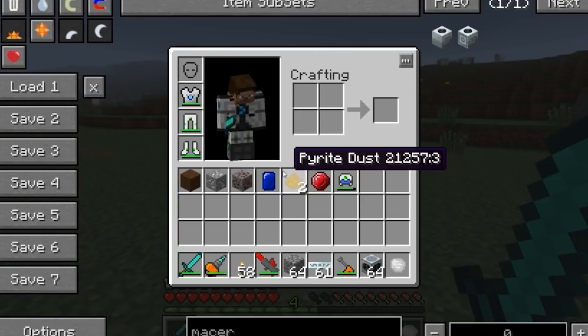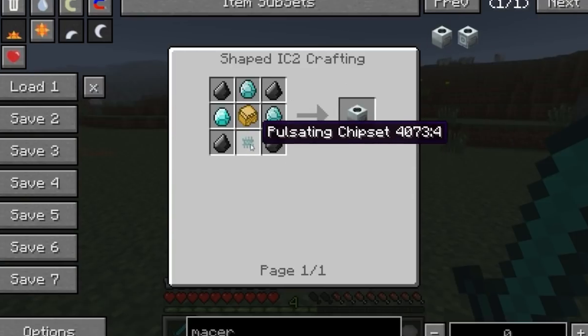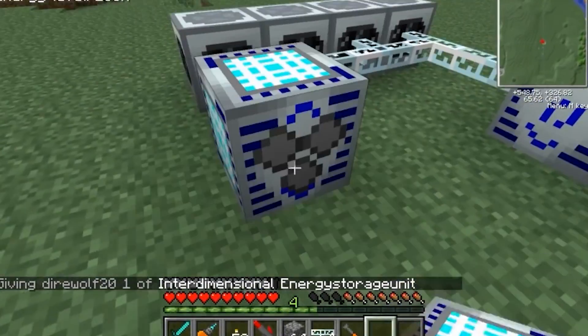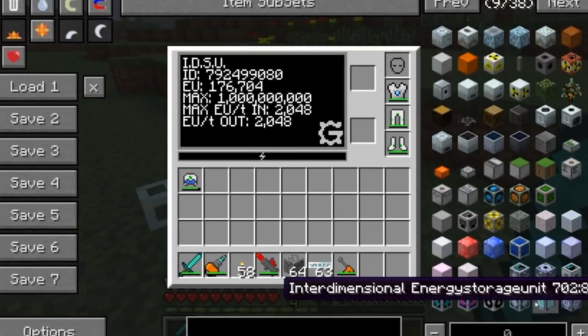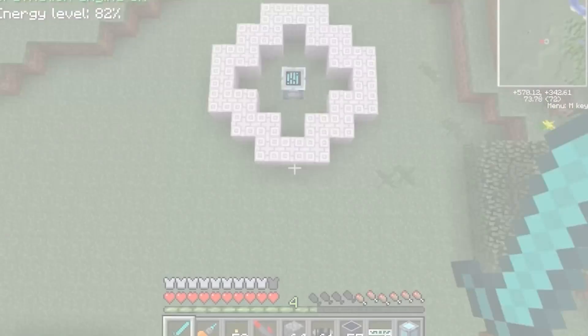GregTech was invented in 2012, and in these past 10 years, GregTech's progression has changed a lot. Let's take a look at what the GregTech energy progression looks like. The most important part of GregTech is energy. There are 15 different tiers of energy in GregTech and they are all fundamentally different from each other. Each tier produces 4 times more energy than the last.